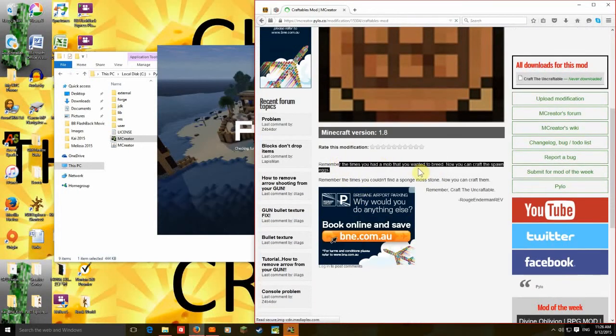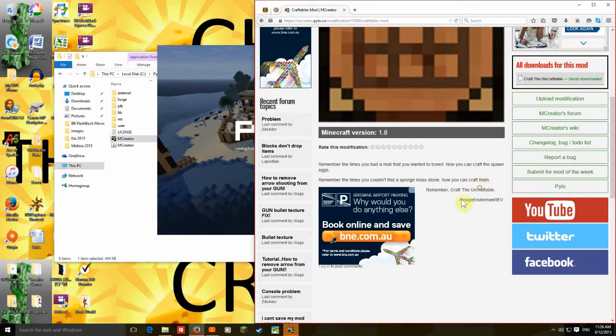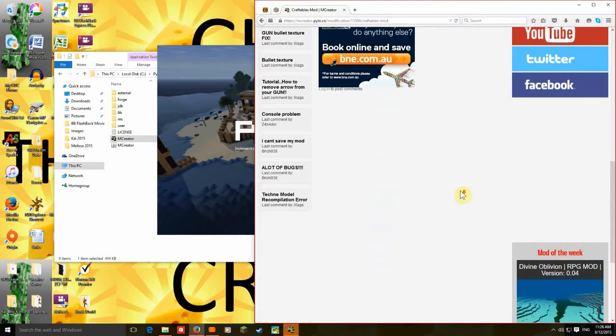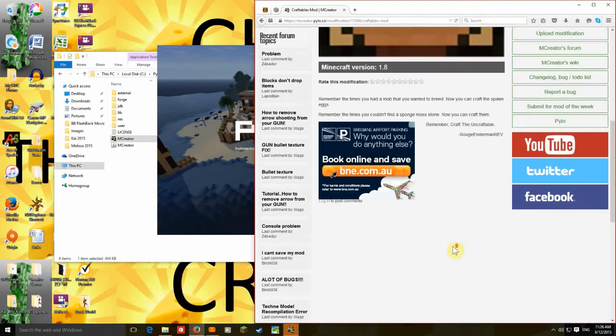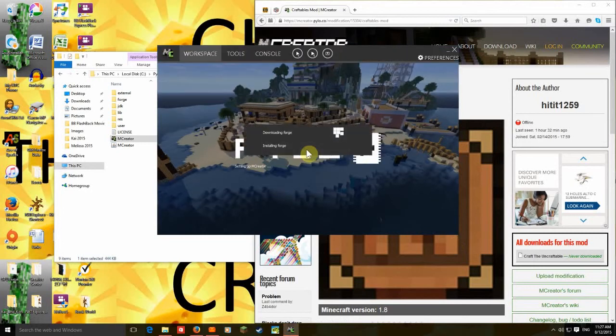Remember the time you had a mob that you wanted to breed? Now you can craft the spawn eggs. Remember the time you couldn't find a sponge? Now you can craft them. Craft the uncraftable. I wish it showed how to craft it, though.